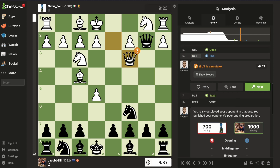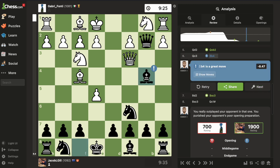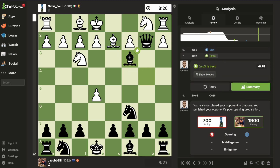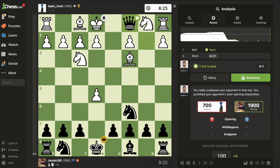He plays a really bad move, going here, which instantly allows a pin. I play Bishop b4, he responds with Bishop d2, then it's takes, takes, and check. That's how I play like a 1900 here.